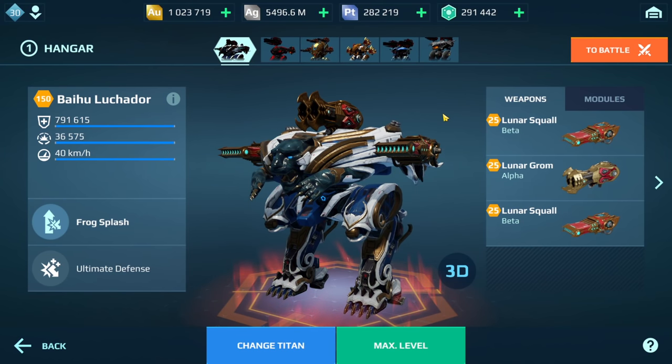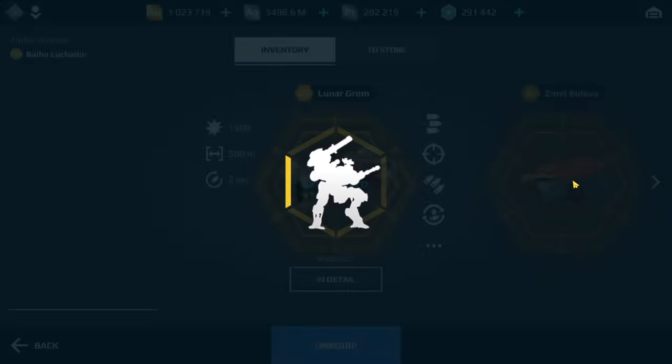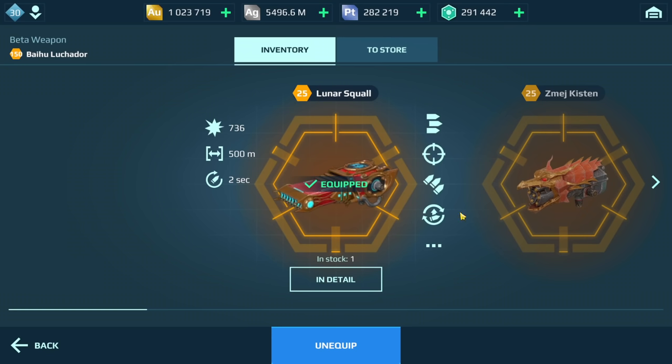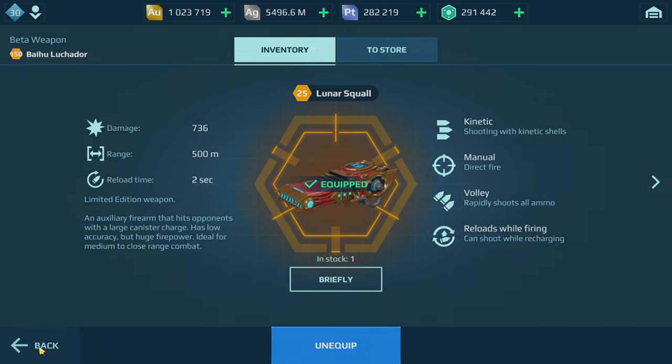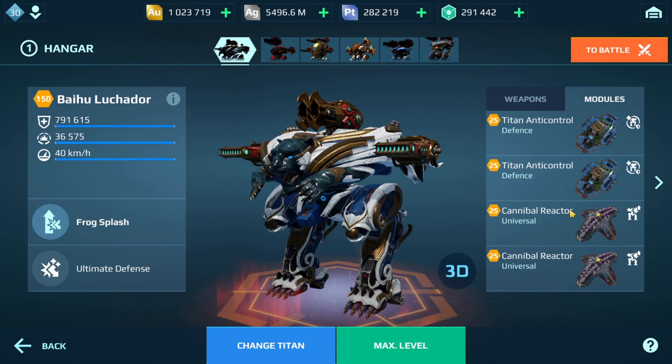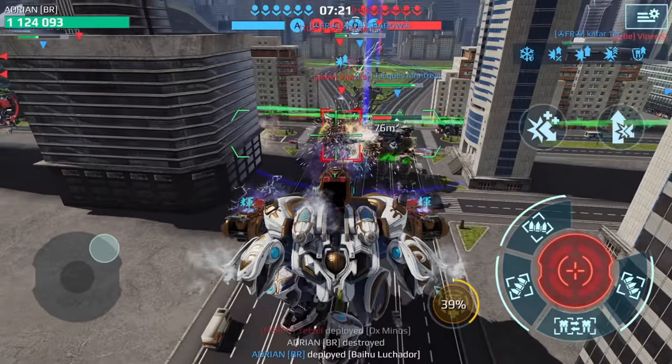The next build is the Grom and Squall. This kind of build is designed more to take out titans, so I prefer running Cannibal Reactors on here. If you're concerned about regular bots, use one Cannibal Reactor and one Anti-Metal Reactor plus the two Titan Anti-Controls. Let's jump into some gameplay of this build so you can see it in action.